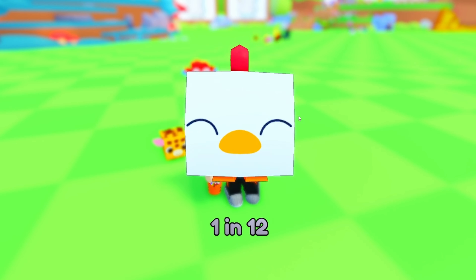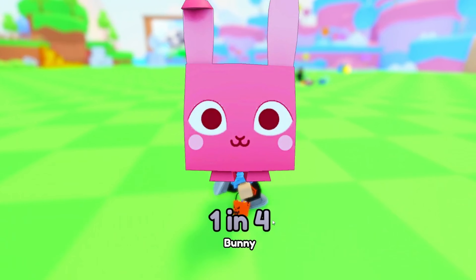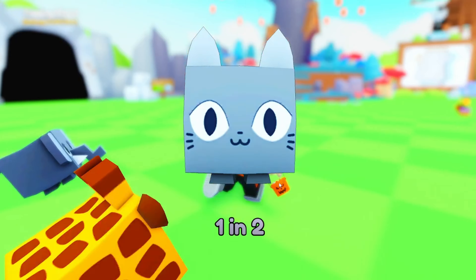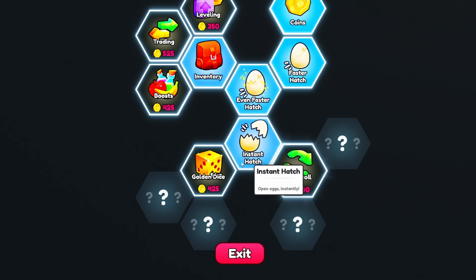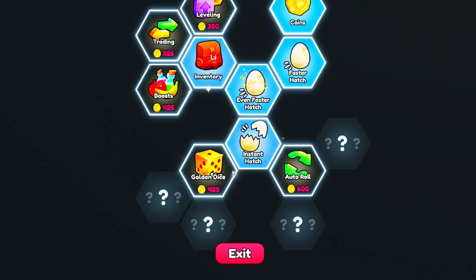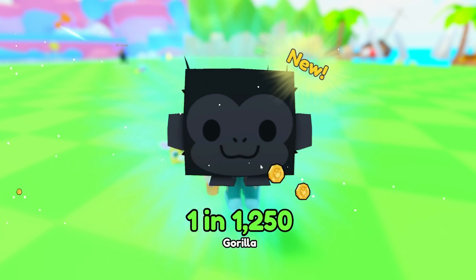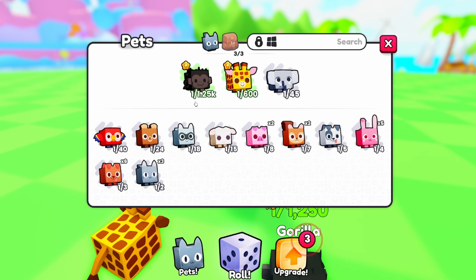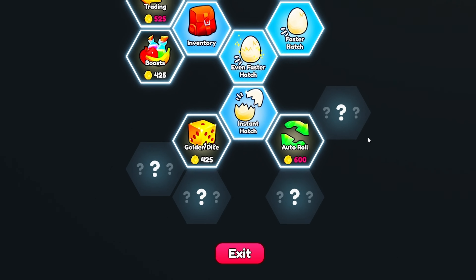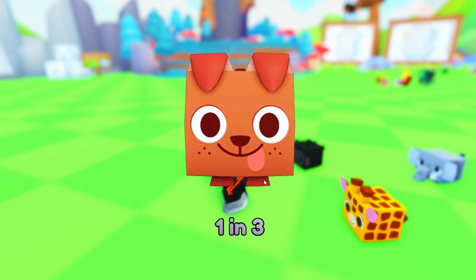One in four bunny, then another bunny — cute! We got a dog. I'm curious what the golden dice does, so I think we'll save for that first. One in — oh my god, we got the gorilla! One in 1,250 — is that rare? Let me know in the comments!